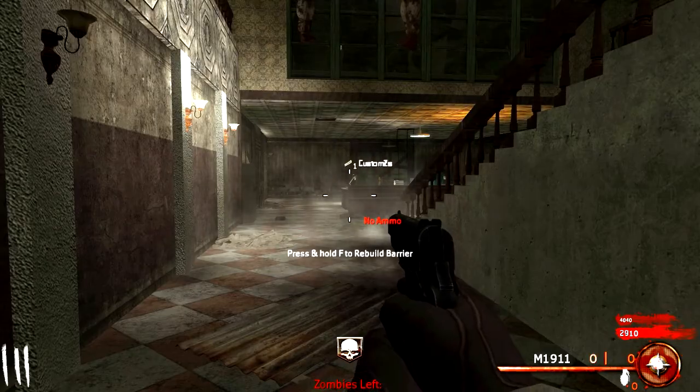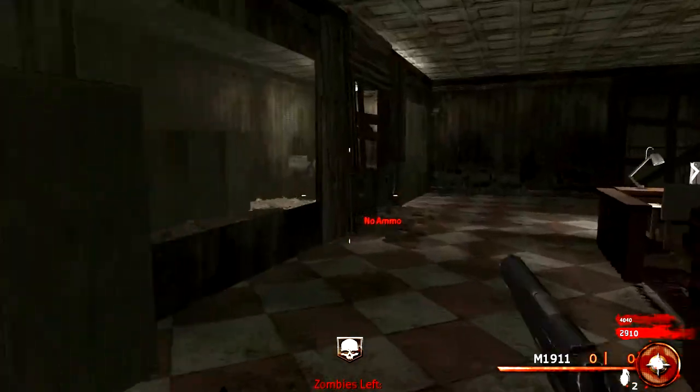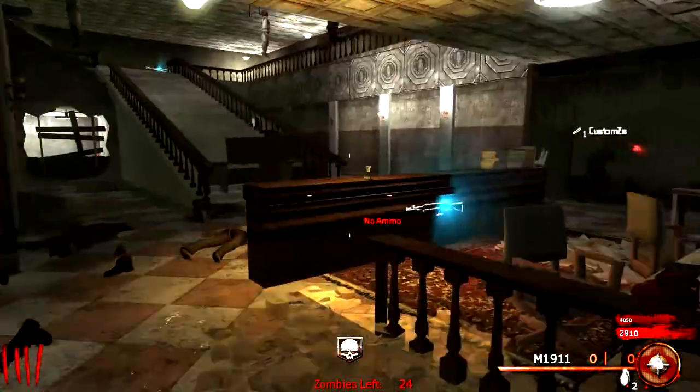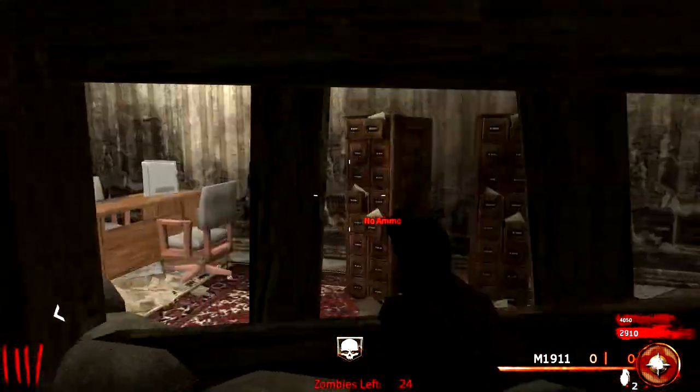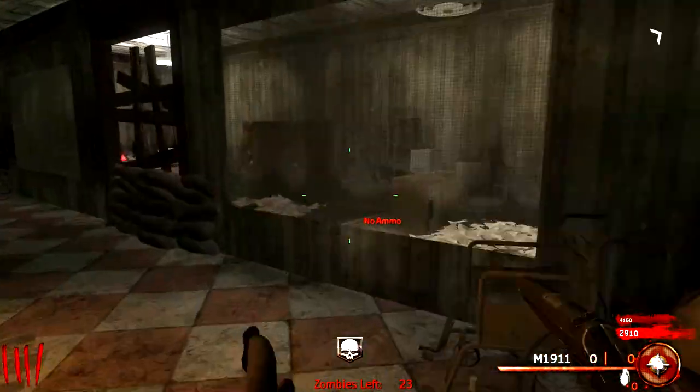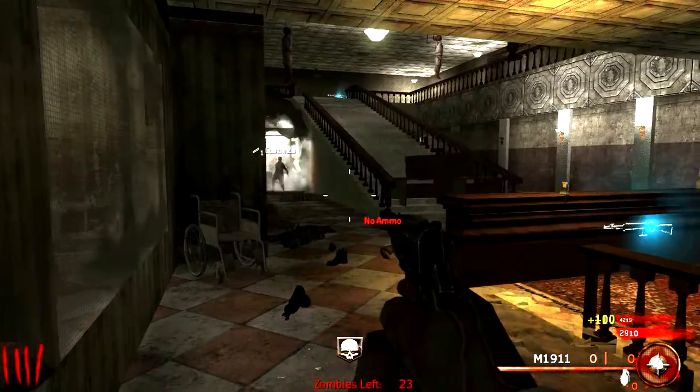Run Forrest, run! I wonder where the witch is going to be. Yeah, that's another cool feature actually guys. We've got the witches from Buried, which we've never seen before in a custom map. It's absolutely crazy. And you get a free perk from them, which is awesome. We like the free perks.